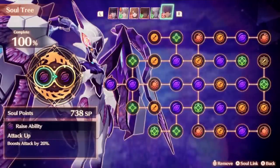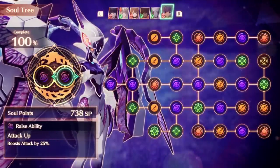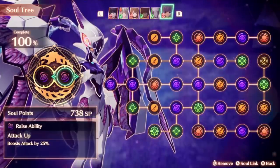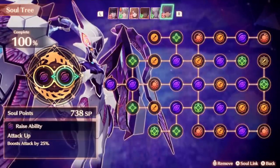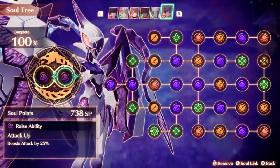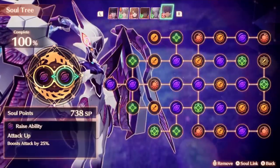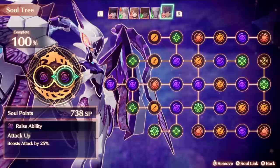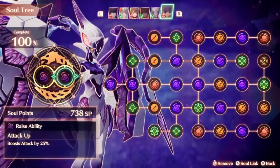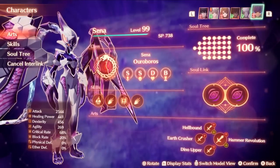For Senna, I just have General Attack Boost linked because I don't really need any of Lanz's skills since they're kind of focused on block rate. You might be wondering why does Ouroboros need block rate if you're not taking any damage anyway? Well, it still has an effect on the Heat Gauge and will make you overheat faster. I just have Attack Boost on Senna to make her have over 2500 attack, which is really funny.